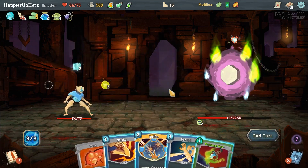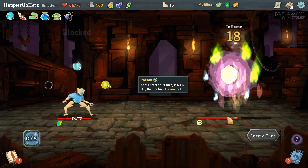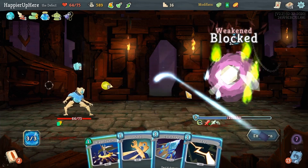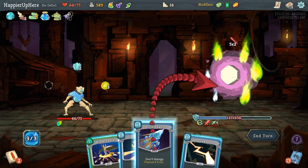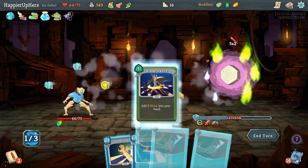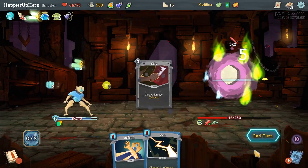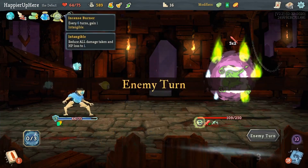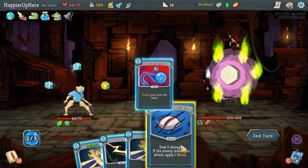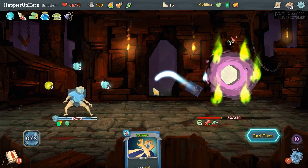I'm not getting attacked here — I'll do Buffer. Another 14 incoming. Let's do Go for the Eyes, bring it down to 10, Cold Snap — I could lose my Buffer, so let's drink the Auto Shields. The Incense Burner is active one turn too early. Let's do Dual Cast, Go for the Ice, Zap.